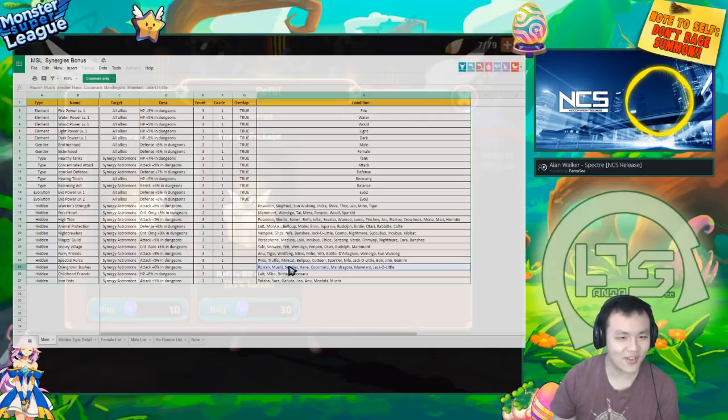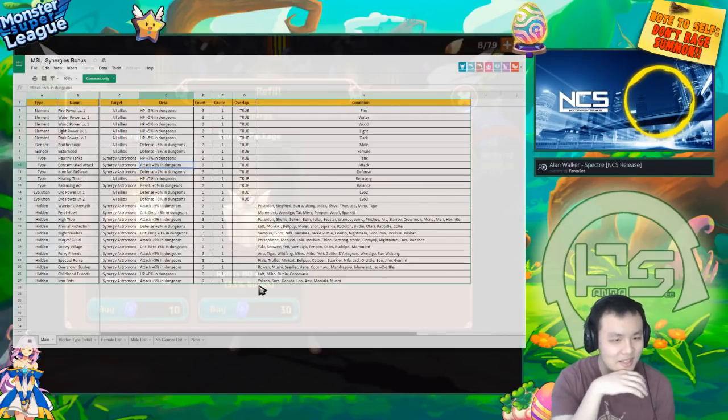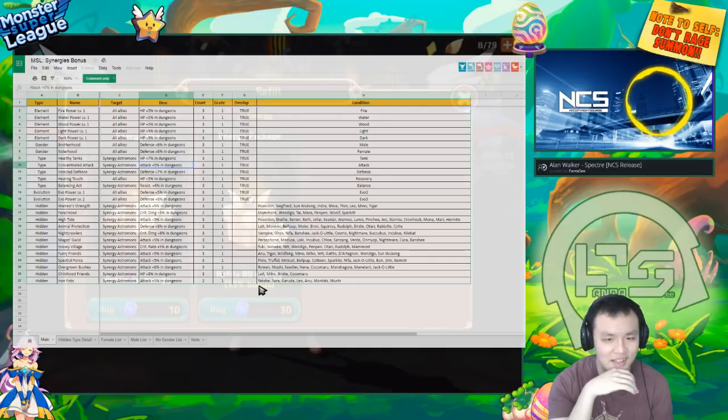Overgrown Bushes — these are all the tree ones: Ruan, Mushi, Sealer, Hana, Coco. Moonflowers get this as well. If you're one of the lucky people with three dark Moonflowers, this would be insane. Stacking Light Jacks actually would be super OP — look at this: I can get 8% attack from this, 5% from this, 6% from this, and another 5%. So I can basically get 16% extra attack and 8% extra crit damage by stacking three Light Jacks. That seems pretty good — pretty amazing.